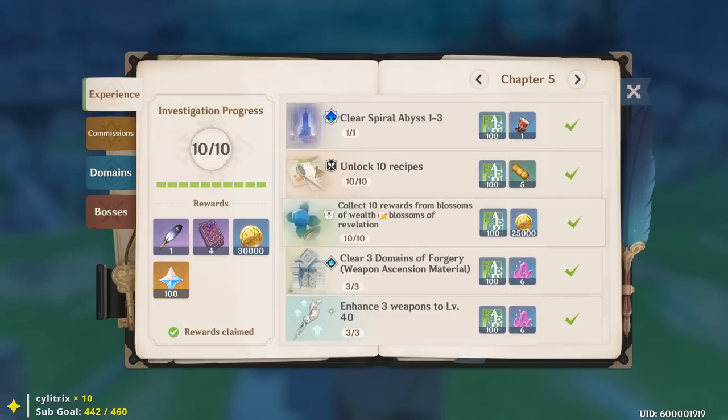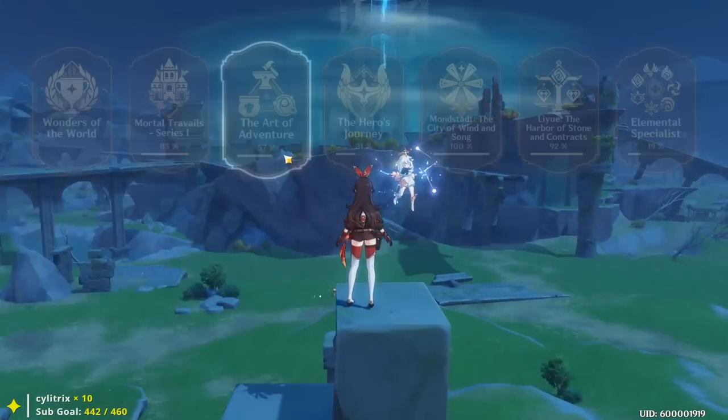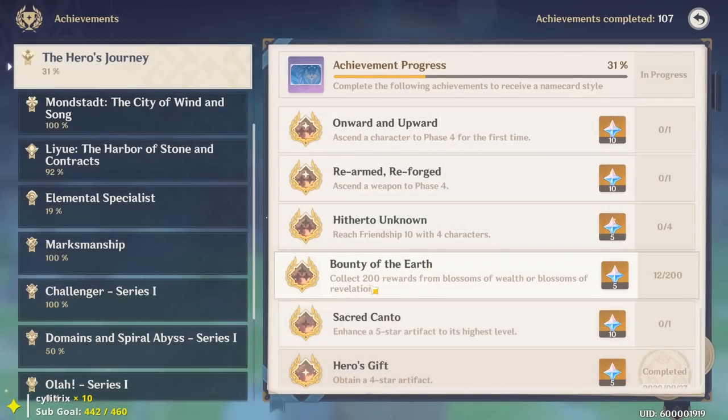Do not claim the prize unless there's specific wording requiring it. For example, Chapter 5 says 'collect 10 rewards' - that forces you to claim from ley line blossoms, whether Wealth or Revelation. I recommend the Revelation. Looking at my achievement under the Hero's Journey, it says 'collect 200 rewards from blossoms' and I've only done it 12 times. Two times at Adventure Rank 8 when I first unlocked it, then 10 times when Chapter 5 forced me to.